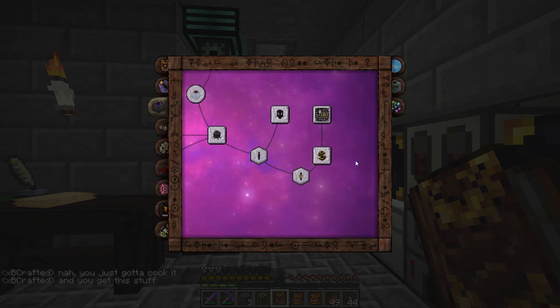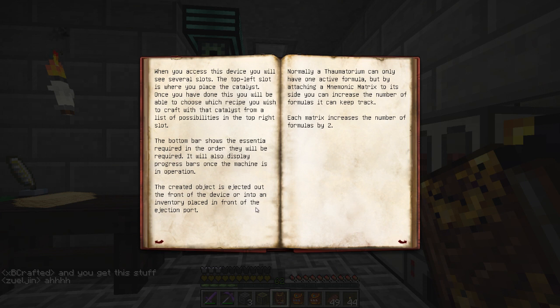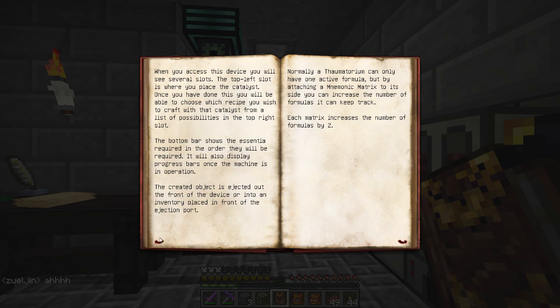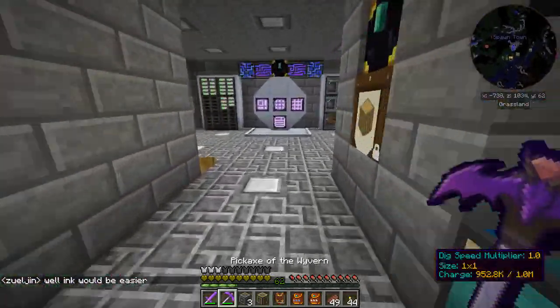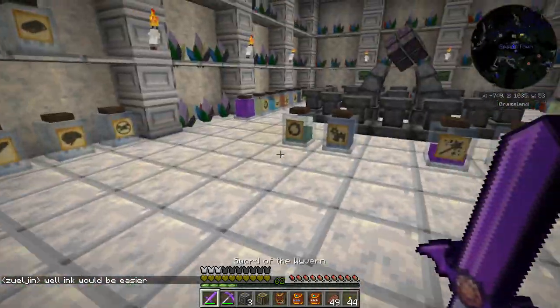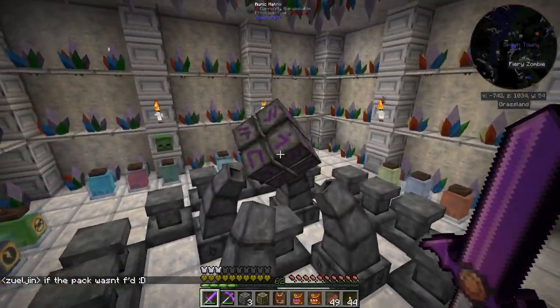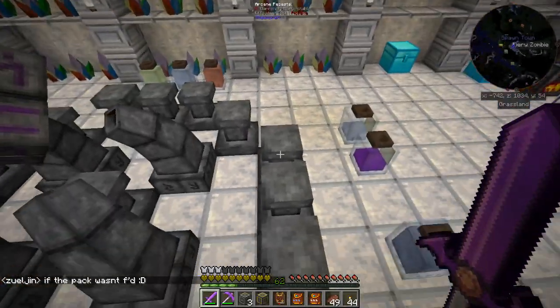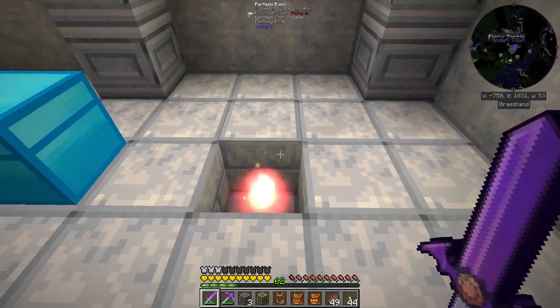I went through and unlocked a bunch of stuff. I found out that by making this guy — I unlocked this before but never actually looked at it or figured out what it is — this is going to let us do auto-crafting in our crucible. Let's go check this out. Last episode we set up our arcane infuser, runic matrix, and arcane pedestal.